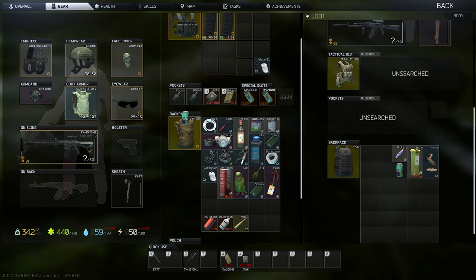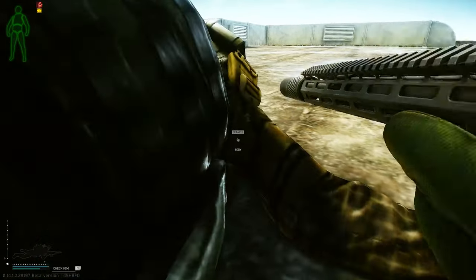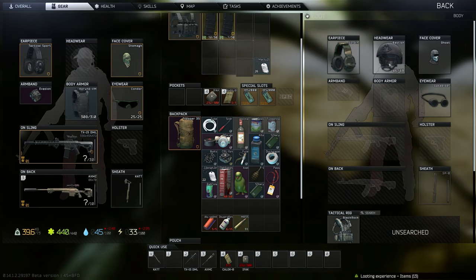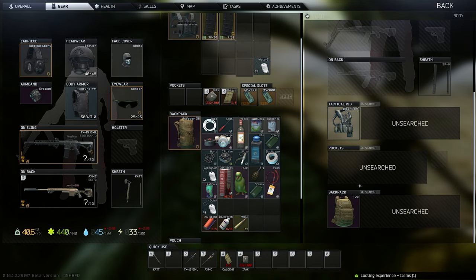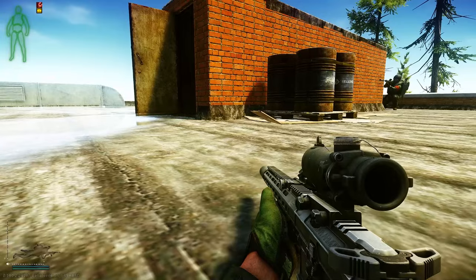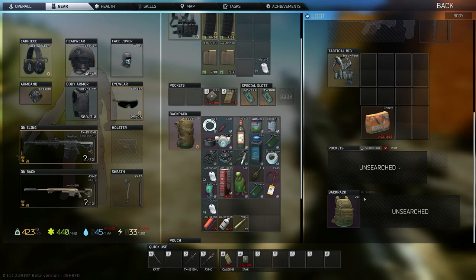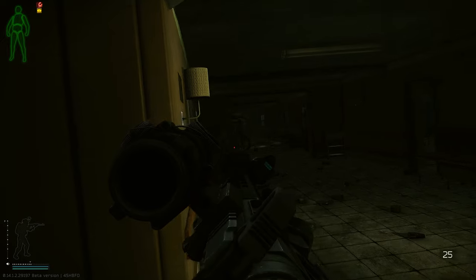I'm packing mags — I have PP ammo in my mags. Do you need to hit this guy? Nice. I'm not gonna lie, he did hit a good shot on me. He might go for the airdrop because it's kind of close. Yeah, people are shooting over there — or he's camping us, one of the two. I'm still up top.